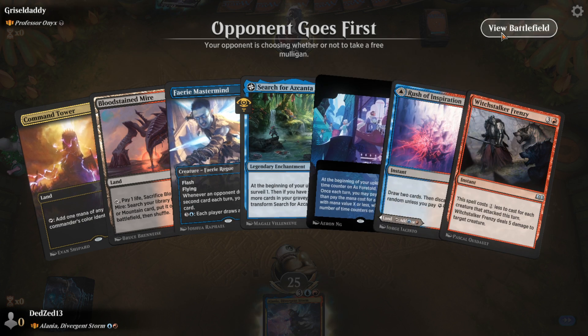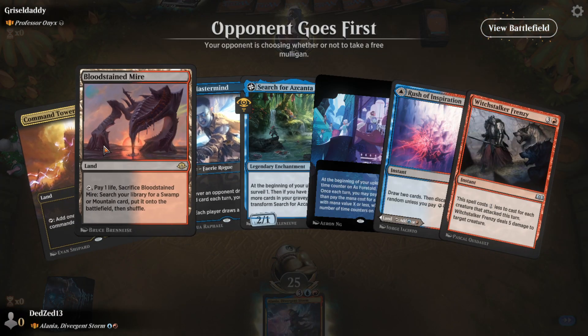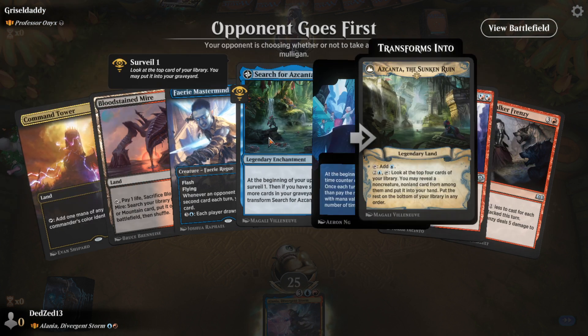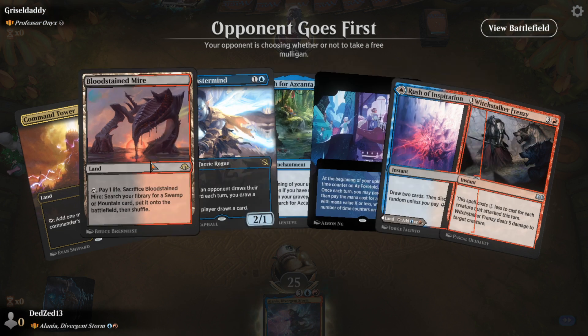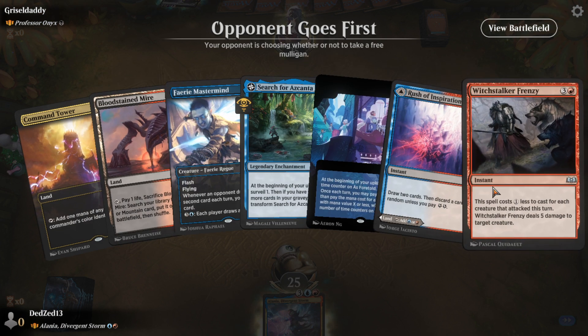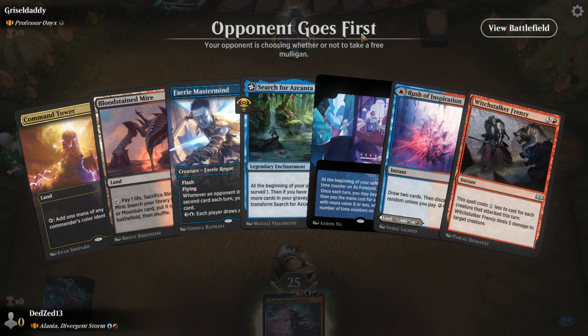Search of Ascendant into As Foretold — could be good. This on the play would be amazing on the draw. Triple land is nice, one removal spell, one flashy creature as well. We'll take it.